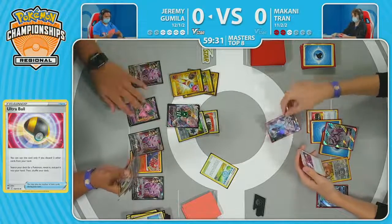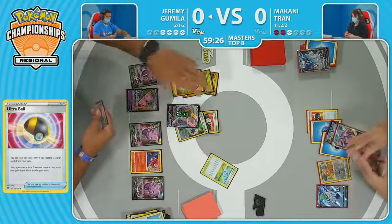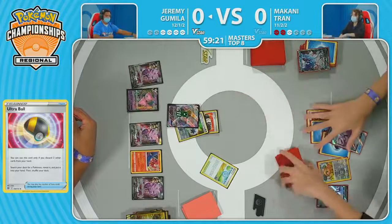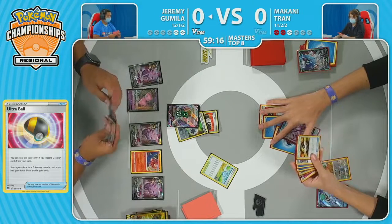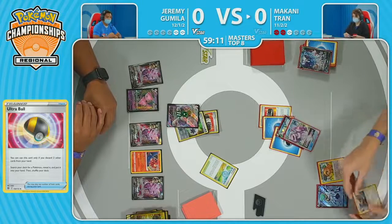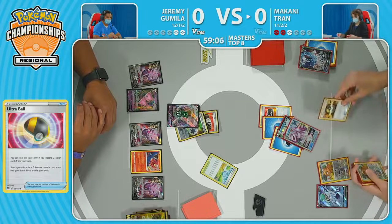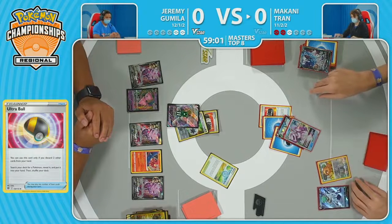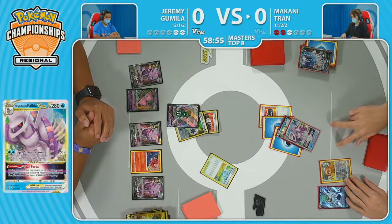Jeremy is re-promoting the Mew VMAX, going for the Cross Fusion Strike using Techno Blast. He opts not to put it into the deck because this Mew VMAX is the only thing that can actually take a hit from the Origin Form Palkia V-Star — just 30 damage off from taking the knockout. Needs a couple more bench Pokémon. Makani just got the Choice Belt, two Water Energies attached — just have to get a few more Pokémon on the bench. That bonus damage from the Moonlit Shuriken means this Mew VMAX is going to be an easy knockout.